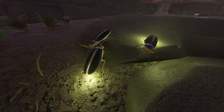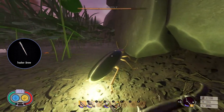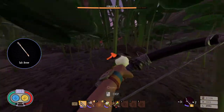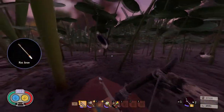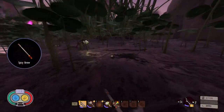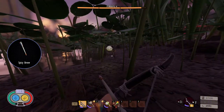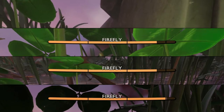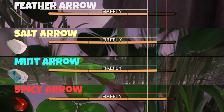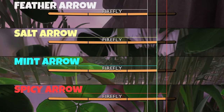The last test subject in this video is the firefly. The feather arrow does a massive amount of damage. The salt arrow is pretty weak. The mint arrow is also weak. The spicy arrow is super weak — the weakest one. The results show the feather arrow did the best, salt and mint arrows did on par, and the spicy arrow was absolutely the worst.